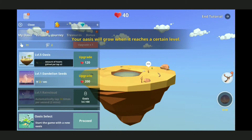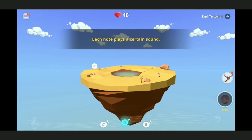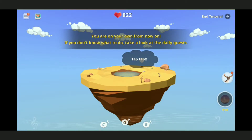Acquire - time to complete verse, collect hearts. I'm kind of confused. Upgrade your oasis level with the hearts you just gathered - bring it on buddy, what am I upgrading? Your oasis will grow when it reaches a certain level. The set of musical notes at the bottom of the screen is an integrated piano, each note plays a certain sound. Tap the musical notes on plants and animals, listen carefully to what they sing and play the same sounds on the piano. Well done - here are some bonus hearts, well thank you! The fox says you are on your own from now on, if you don't know what to do take a look at the daily quests.